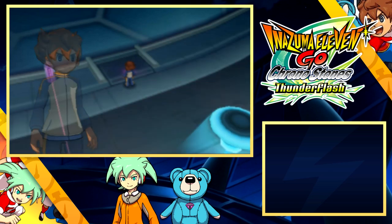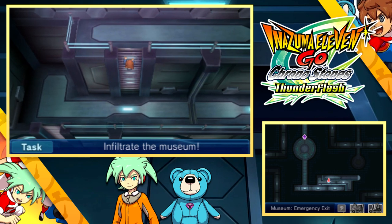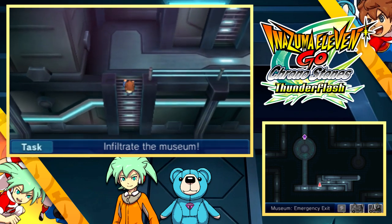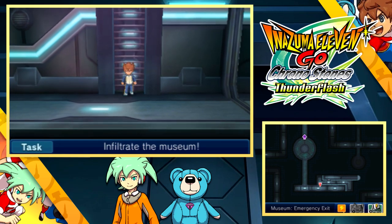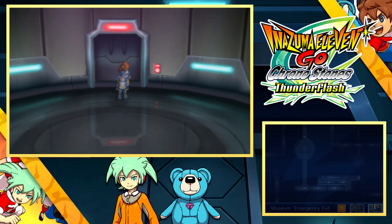Now take care in there, and in you go. We go all Metal Gear Solid with a top-down view as we head into the museum through the emergency exit. Just pay no mind to whether or not any of this is legal. Spoilers — it definitely isn't, but we're going to continue infiltrating anyway.